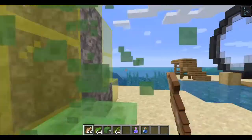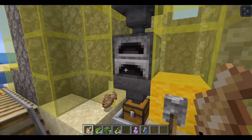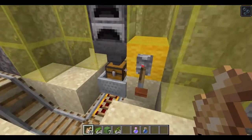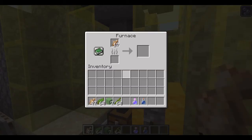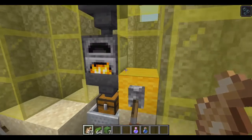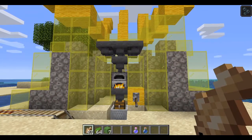Our polyp now has some food in its stomach, but of course all animals need energy in order to digest their food. So we're going to put our bamboo in as fuel and now our polyp's digesting. Excellent — we've fed our little coral here.